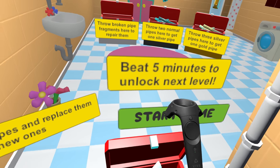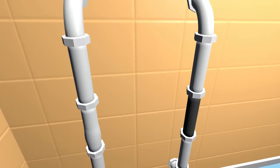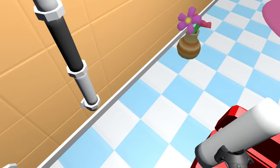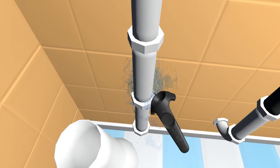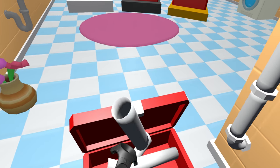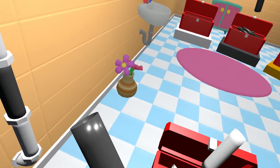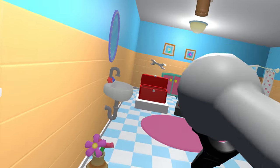We have to beat five minutes to unlock the next level — I feel like we can do it. Start! Alright, I'm looking around. Okay, this pipe — we can throw it, get a new one, throw it over there, get a new one. Oh, this one's about to burst — replace it!